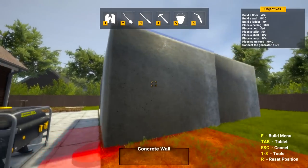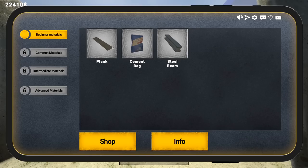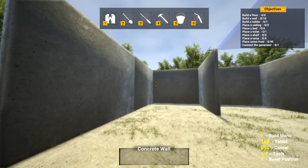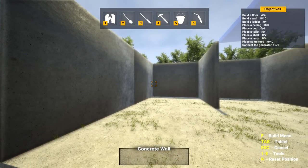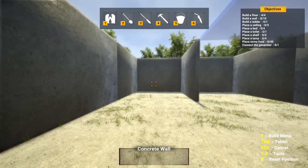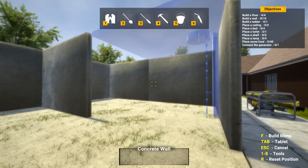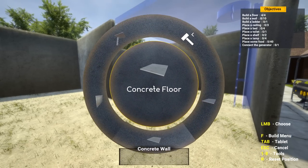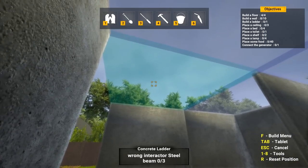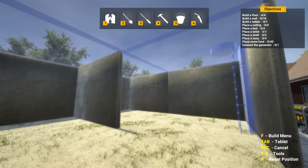They're not getting in here at all. We need three ceiling pieces - one, two, three. They probably meant that because they want us to build a ladder there. There's also: concrete generator, connect the generator, place some food, lamp, shelf, toilet, bed, ceiling, ladder. Yeah, build the ladder - they do need a ladder up there. Above ground - I must have read it right though.